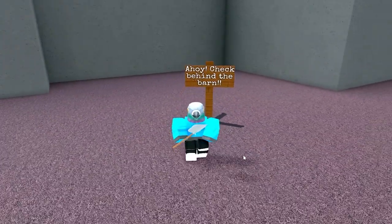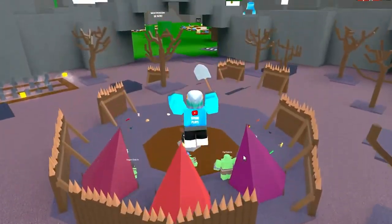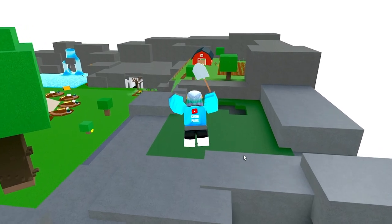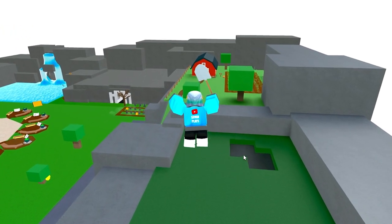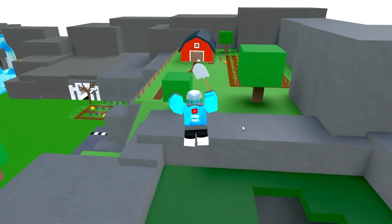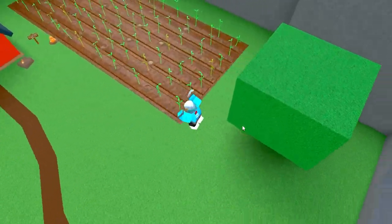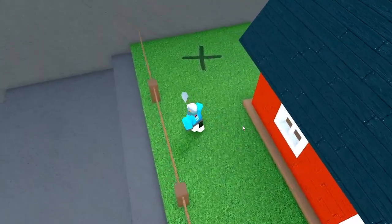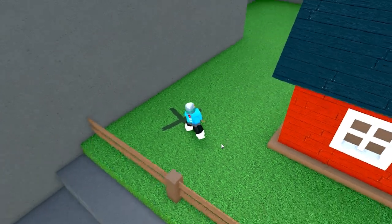Ahoy! Check behind the barn. Where's the barn? Oh, the barn is literally over there in the corner. We're nearly there. There's a little chick or something sitting by a sign — I wonder if that's the sign we're looking for. There it is! I found it straight away. So we're going to click on this and dig.